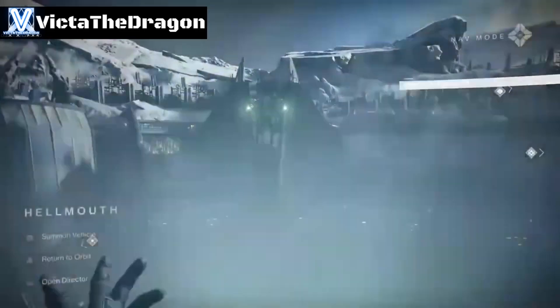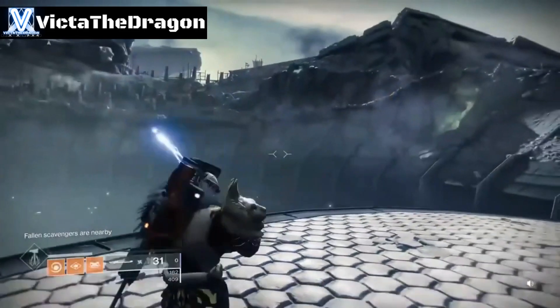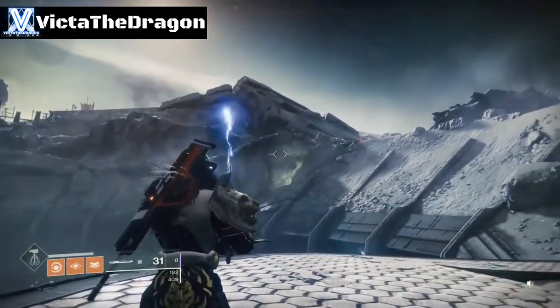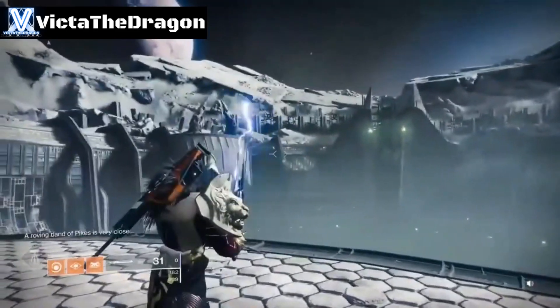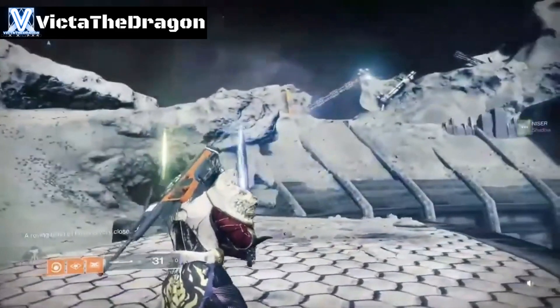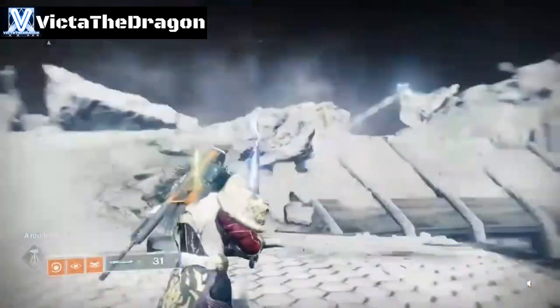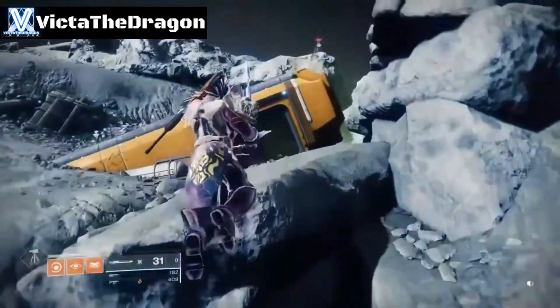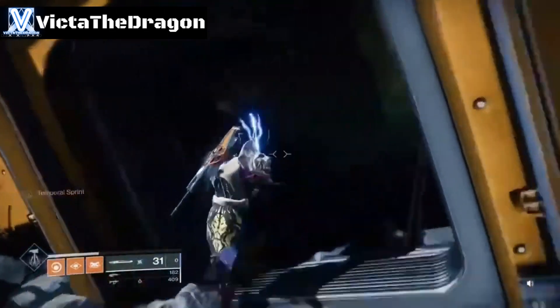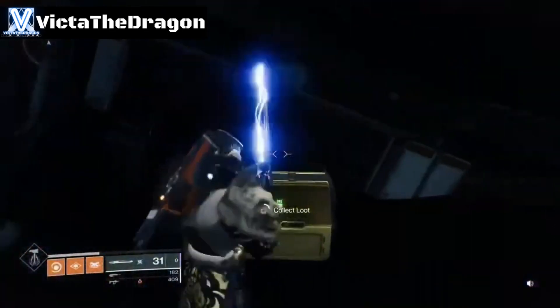Chest number five is still in the Howmouth location. The previous chest we just got was just over there. Come around to the side here, you can probably guess where I'm at just by looking at the location. Drop off the top, go through this little building here, and there is chest number five.